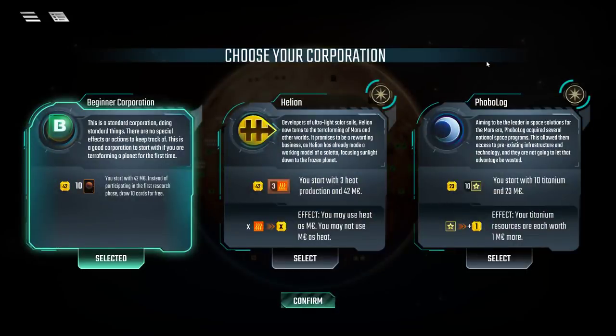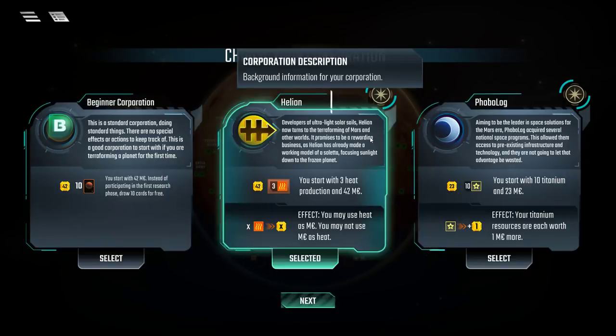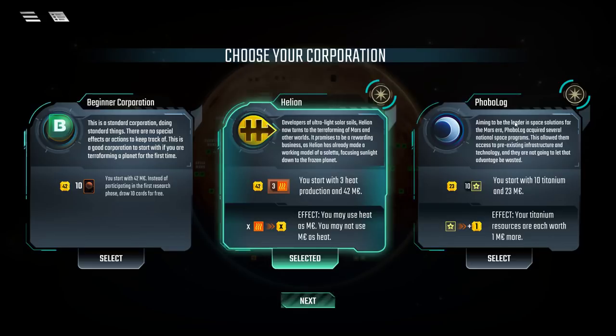Now we choose our corporation. You can start with a beginner corporation — a generic option identical for anyone who picks it — or choose one of two named corporations presented to you at random. In the physical version, I believe there are 10 to choose from in the standard game, with two more shuffled in for corporate era. Every player gets a choice of two different corporations, so you don't know what options other players have.